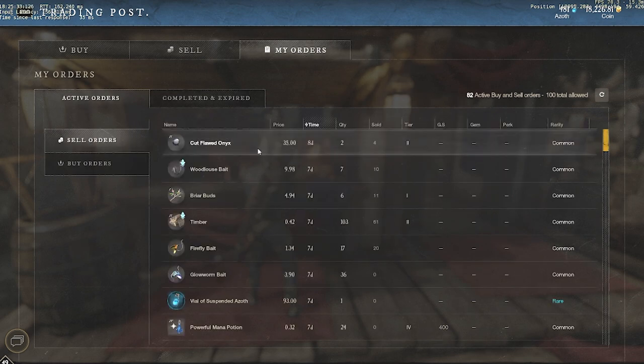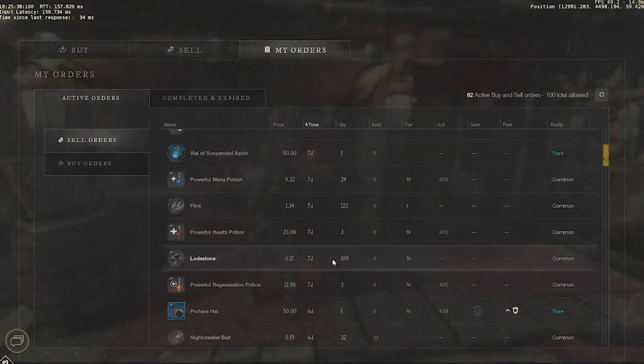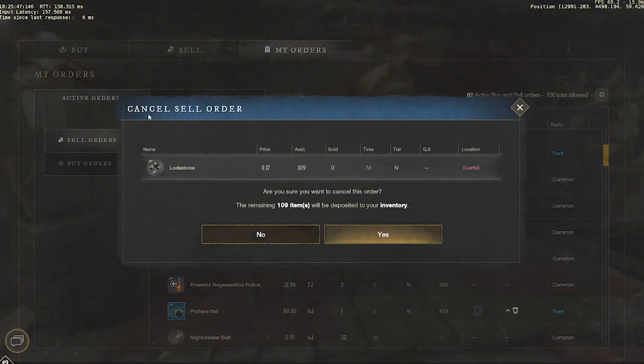Go to 'My Orders' and then 'Sell Orders.' Find the item you want transported — I'll use lodestone as an example. Click on it and select 'Cancel Sell Order.' The items were listed in Everfall, but it says the items will be deposited into your inventory — your character's bag — and your character is now in Restless Shores.